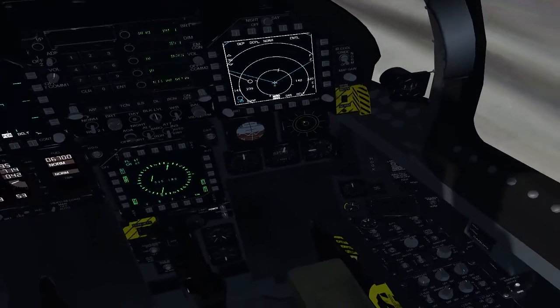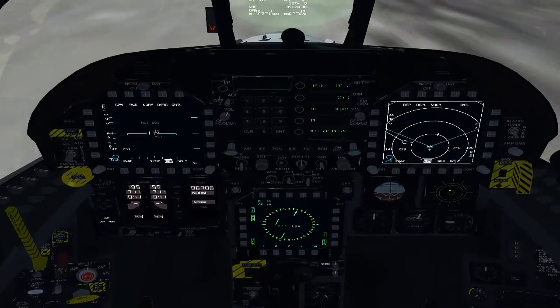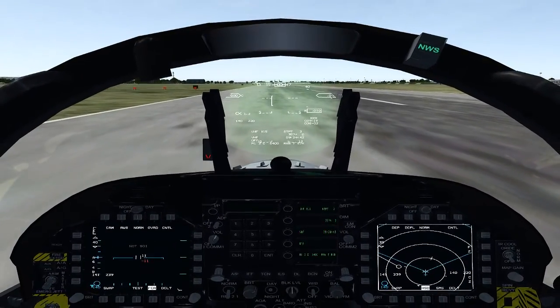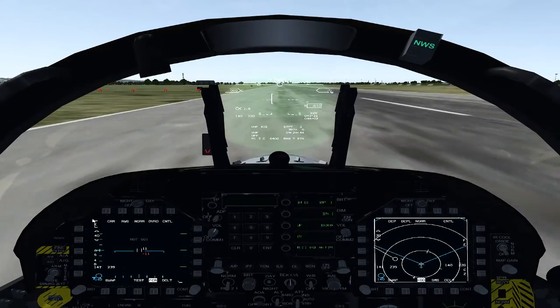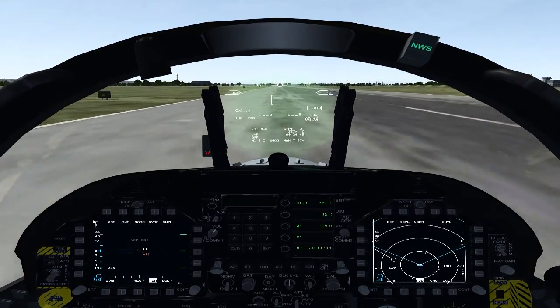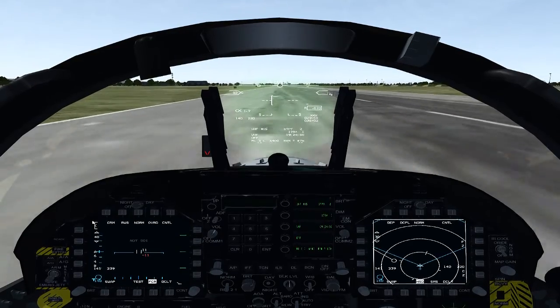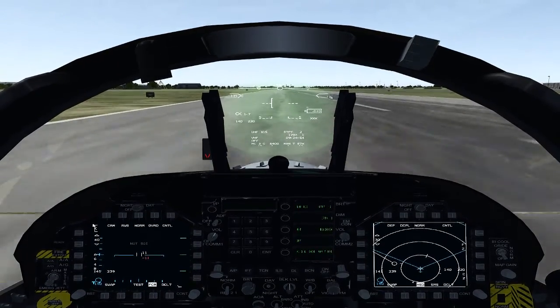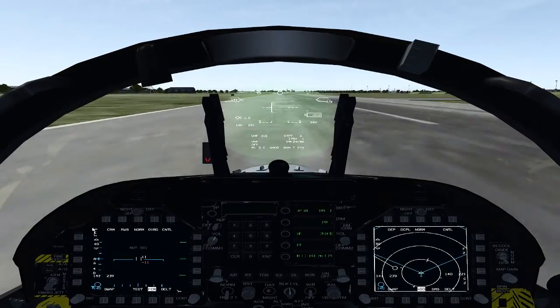All right, so here we go. Good flight controls, engines are good, good temps, and brakes release. No lights on the panel. There's 170 knots, rotation coming off — 120, 130, 140 — nice gentle pull.